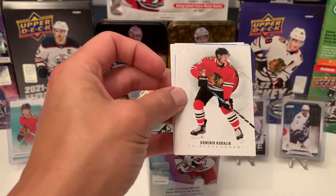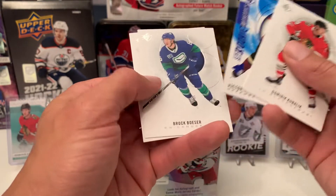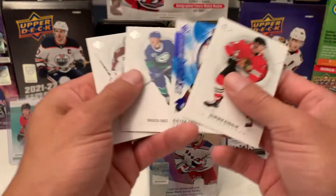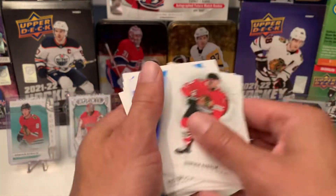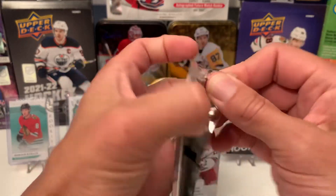Victor Soderstrom on the rookie. Besser and Grubauer. I only got four cards in that pack — those sons of bitches. But I think I counted seven in the last pack, so I guess that'll make up for it.